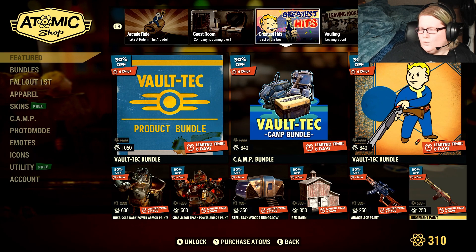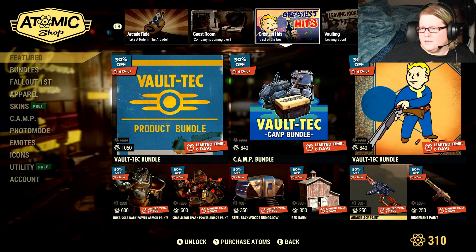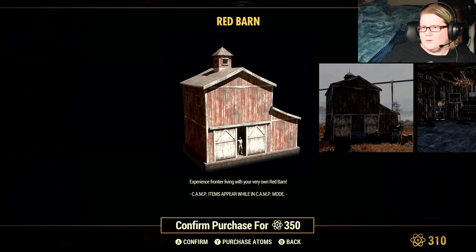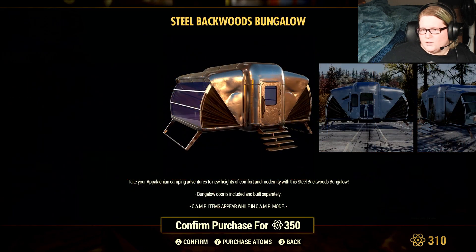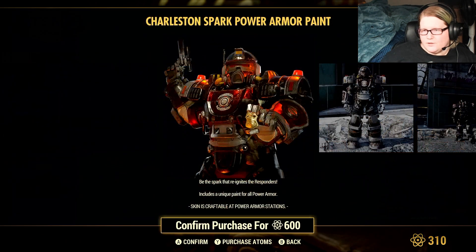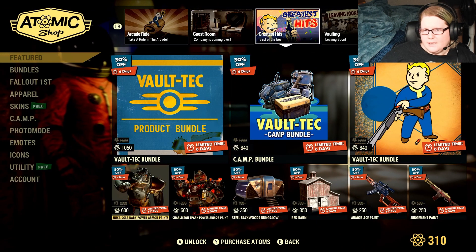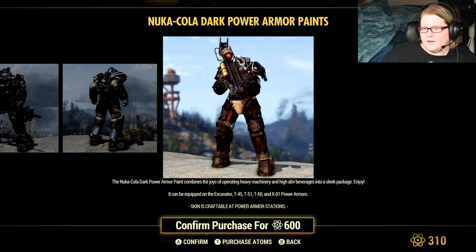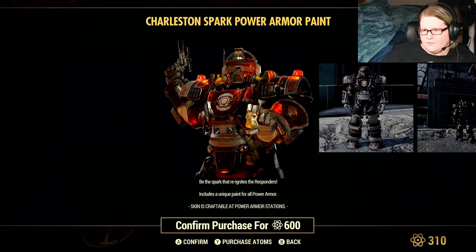The Judgment of Set Paint for the Fixer is 250 atoms — a pretty good one. The Armor Ace Handmade Rifle Paint is also 250. The Steel Backwoods Bungalow prefab — which comes with doors — is 350 atoms. The Charleston Spark Power Armor Paint is 600 atoms, and the Nuka-Cola Dark Power Armor Paint is also 600 atoms, covering the T-45, T-51, T-60, X-01, and other power armors with a unique paint.